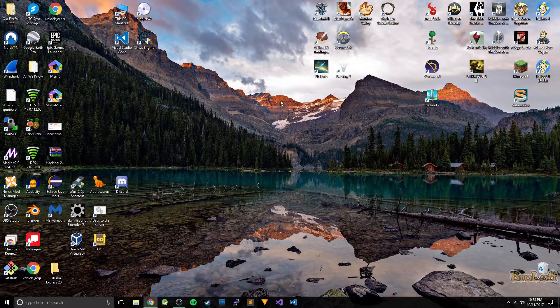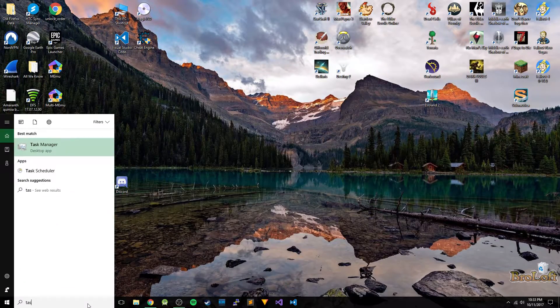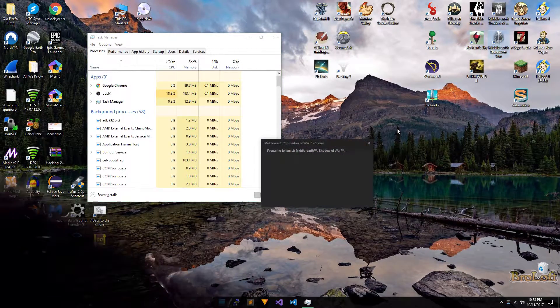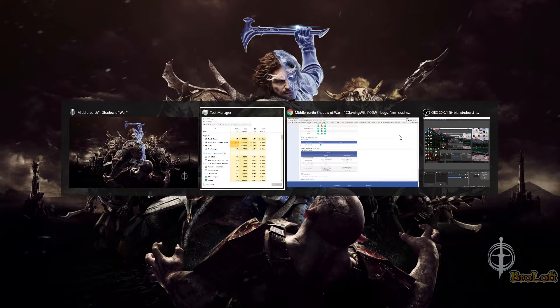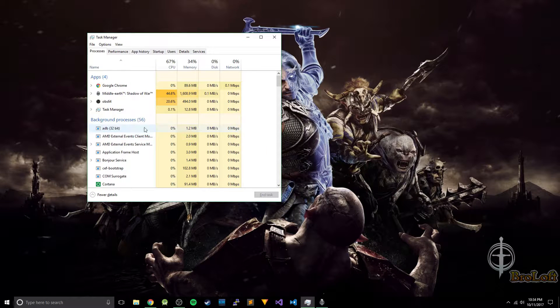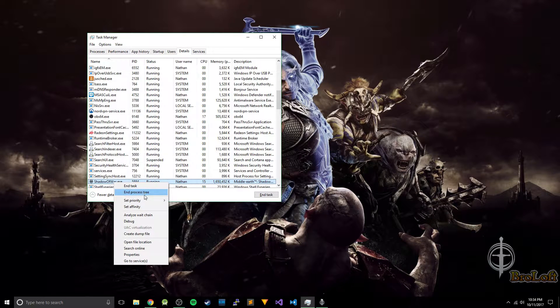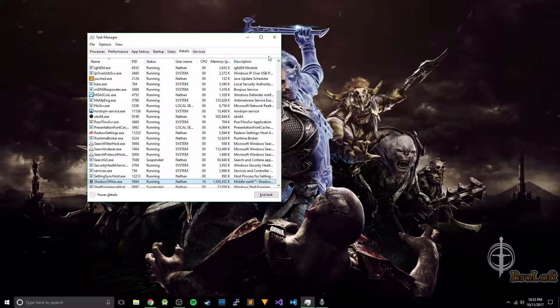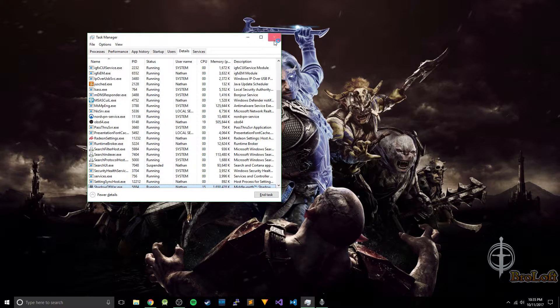Another thing you can try is just setting the priority of the task to high. So let's go ahead and open up the Task Manager. We don't have the game running right now, so let's go ahead and start it back up. Now that we have the game started, just Alt-Tab and click Task Manager. Here you can see Shadow of War — right click, go to Details, and right click it again and set priority to high. This should give that task first dibs on any system resources over the other tasks running on the operating system.